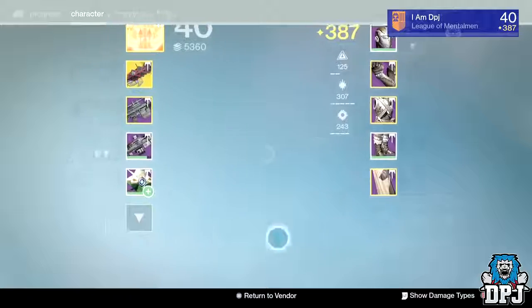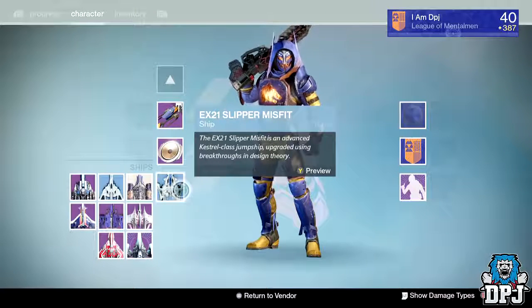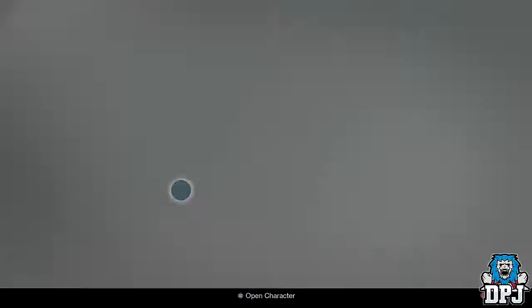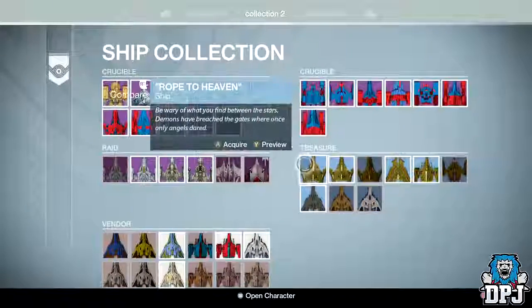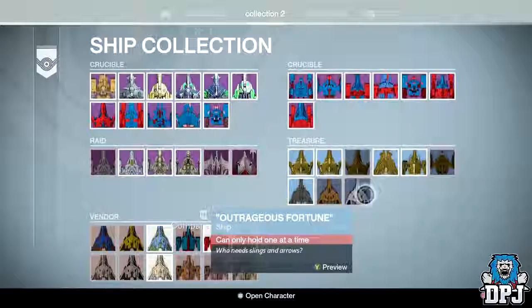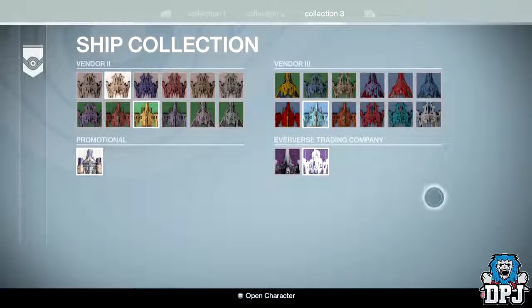I've been rocking this thing for so long. I use it on pretty much every character — on my warlock I still use the very first ship you get, but on my titan and hunter I use this EX-21 Slipper Misfit. The best thing is, once you buy it you'll always have it. It doesn't come around very often, but you can find it right there from Vendor 3 — definitely worth your time buying, 100%.